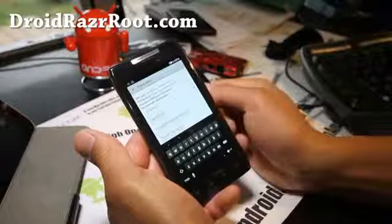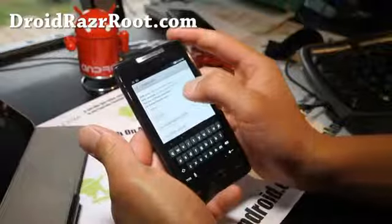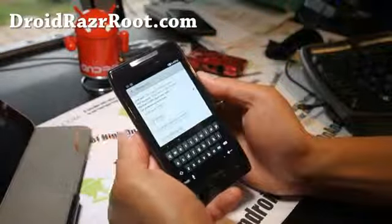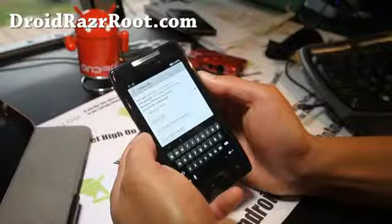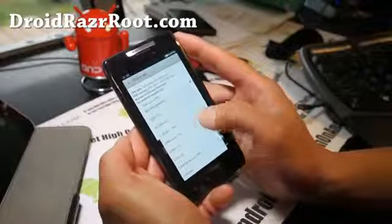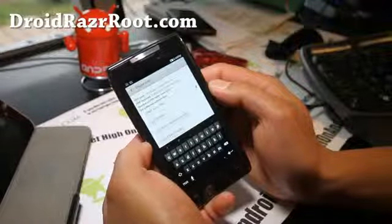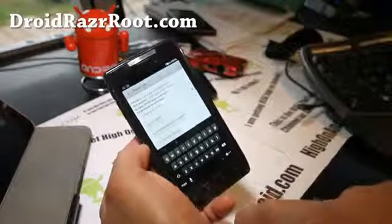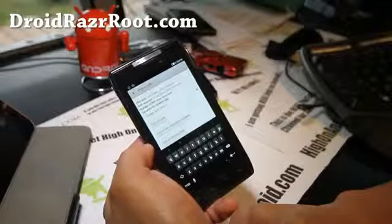Your phone will flash. If it doesn't flash, try GSM Auto PRL. Then you can switch it back to CDMA, and that should get you 3G after about 20 seconds or so. Then switch back to GSM/CDMA Auto and you should get full 3G and 4G.